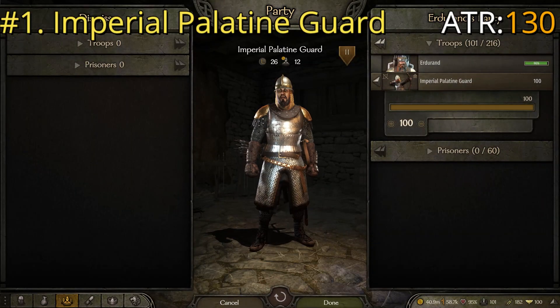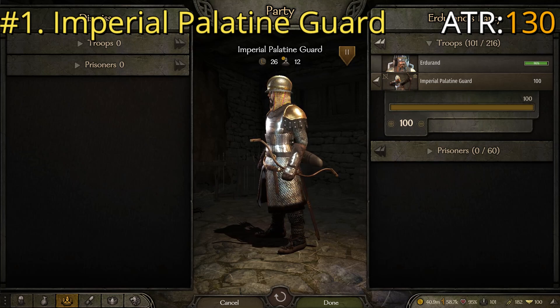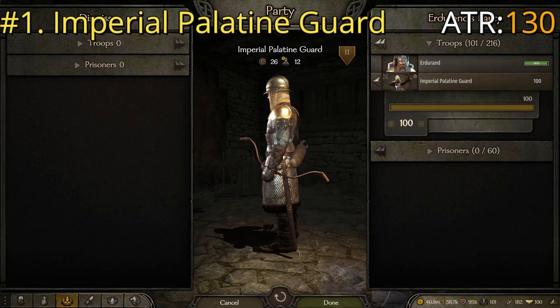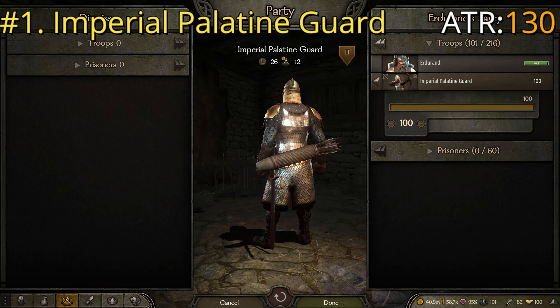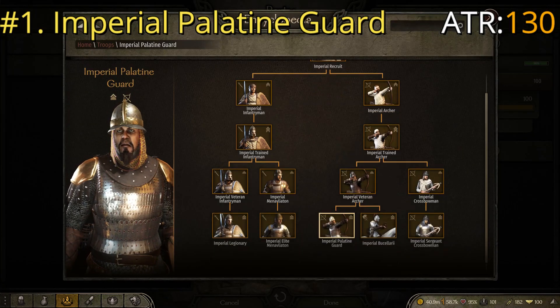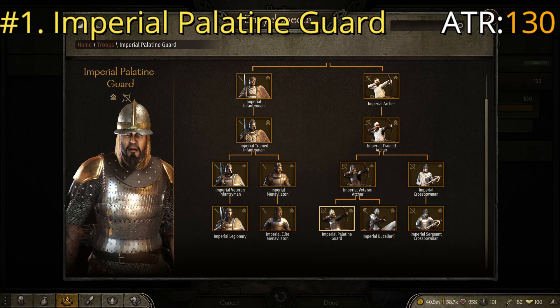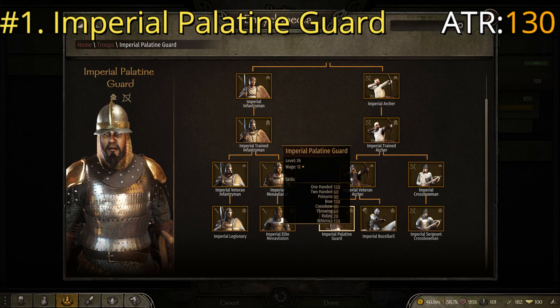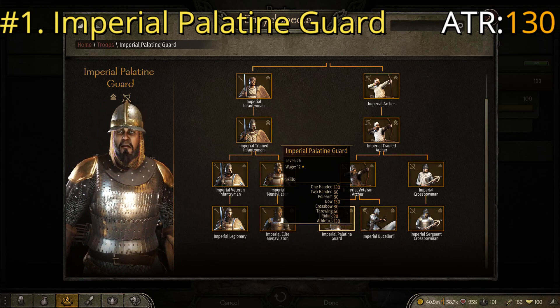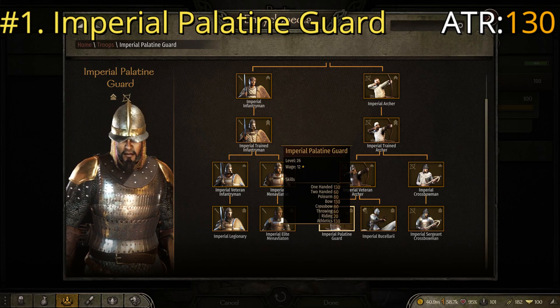At number one we have the Imperial Palatine Guards — not only the best standard archers in the game but overall one of the best troops in the game. They're very versatile. They have very heavy armor, including basically the best chest armor in the game, really good pauldrons, heavy mail boots, and one of the better helmets in the game. They have a strong short bow backed up by a spatha-type one-handed weapon with a long blade, and decent arrows. In the troop tree: Archer, Trained Archer, Veteran Archer, Palatine Guard. Key stats are one-handed of 130, bow of 130, athletics of 130, giving them an ATR of 130 — same as the Sturgeon Veteran Bowman — but with just excellent armor, some of the best in the game.